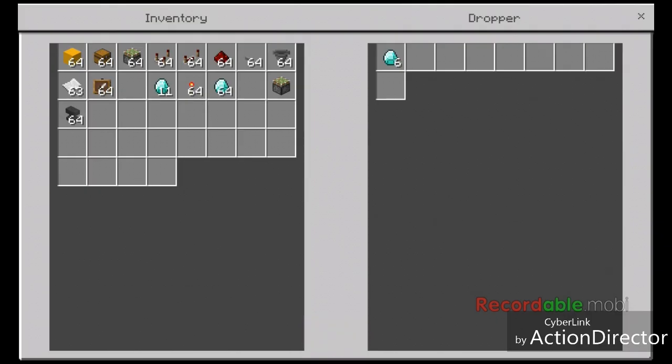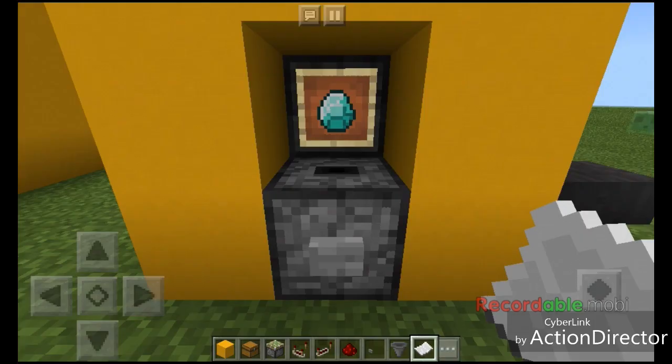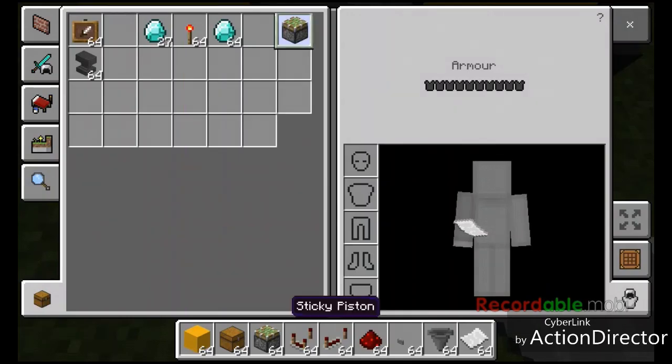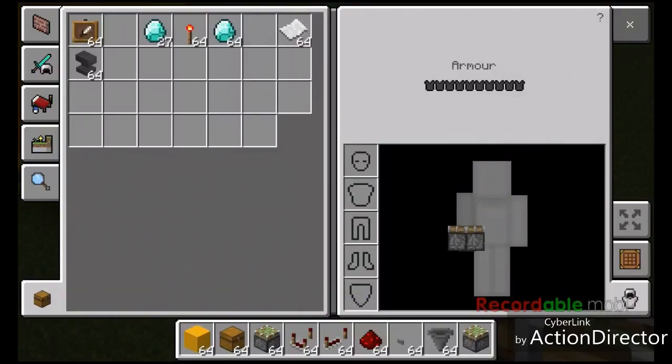my diamond is running more, and if I click the button we can get our diamond, just like that. So now I'll teach you how to make it.